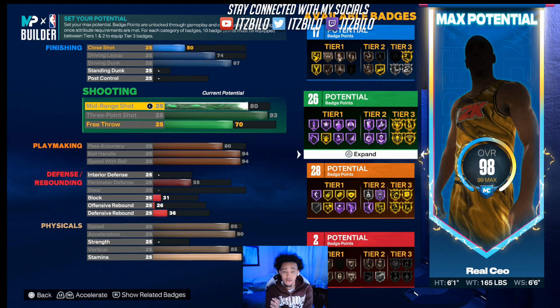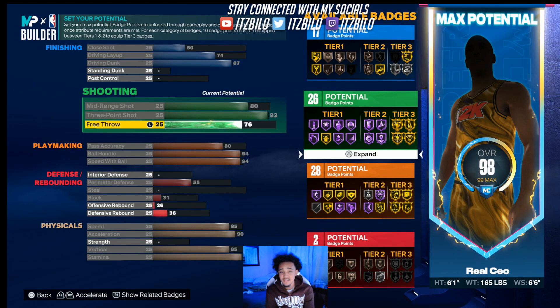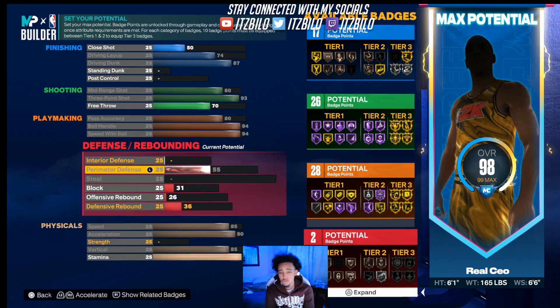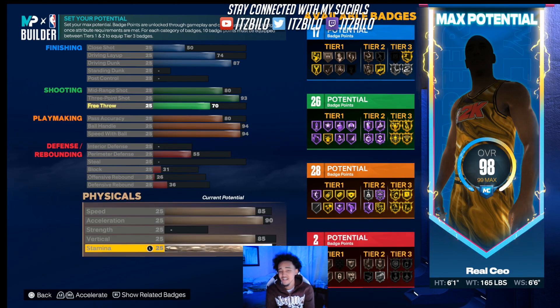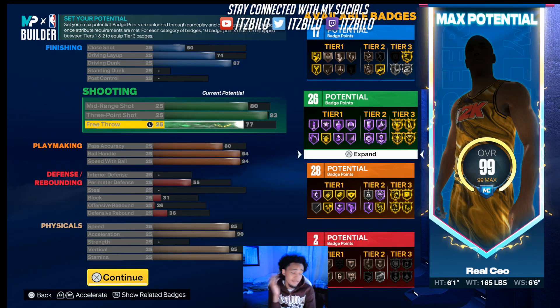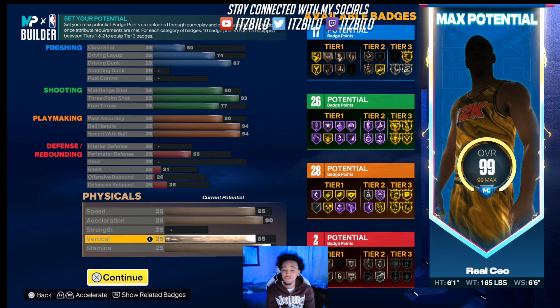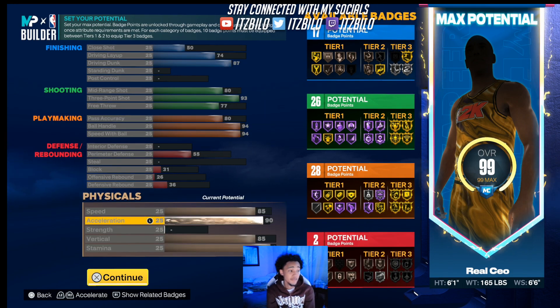Same exact build, and we still have a couple of attributes left. Like I said, you can't really do nothing with these. Y'all could really put your free throw up to a 77, or if y'all really want to, put your stamina up to a 96 and then put your free throw up to a 71. With gym rat and your drills, you're gonna have 99 stamina regardless. Don't be dumb — put your free throw up, especially if you're playing rec, my career, pro-am. Put your free throw up to a 77. This is the best play shot build in the game right now. For the rest of the year, this is gonna be the best play shot build guaranteed.